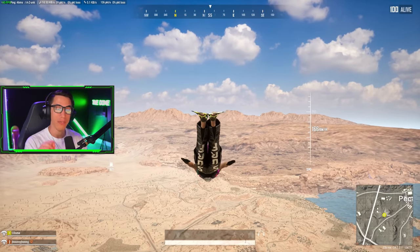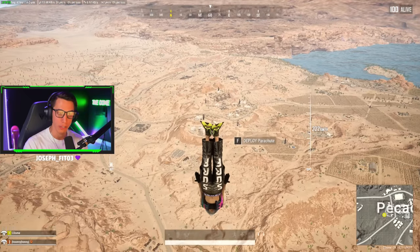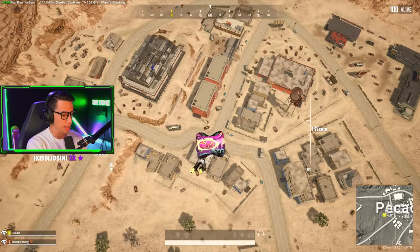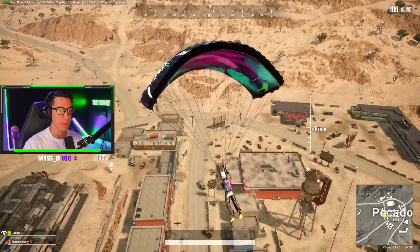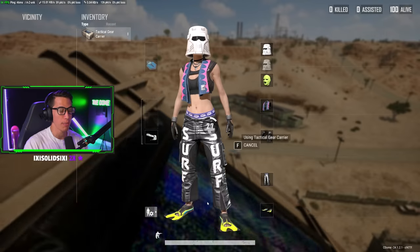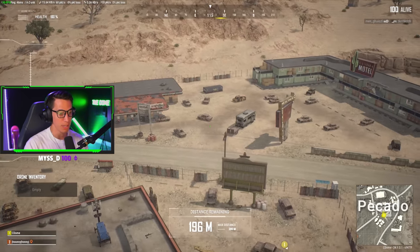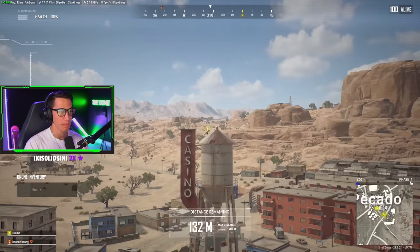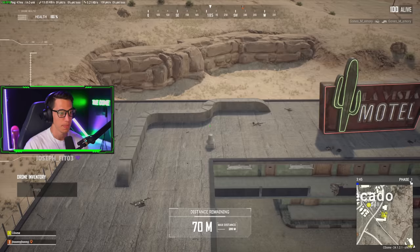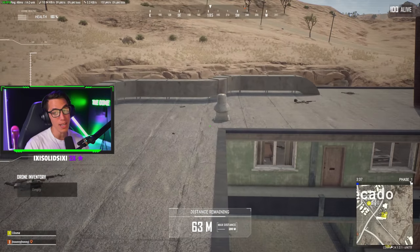Next let's take a look at the tactical drone, which received a slight nerf — it can no longer go 300 meters away, the max distance is now 200 meters. I'm curious if it still has that annoying beeping noise when you get to less than 90 meters. Landing on a rooftop on test server — lots of bots. Go prone, get the drone tablet going — it says max distance 200 meters at the bottom. Good news: it doesn't beep annoyingly at 90 meters anymore. It starts beeping at around 50-60 meters now.